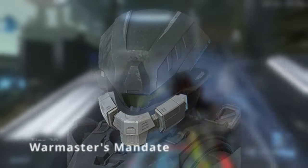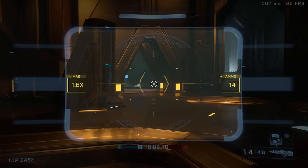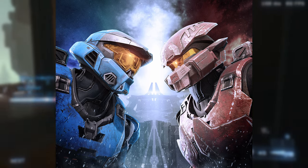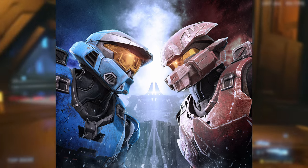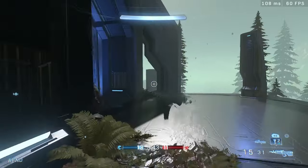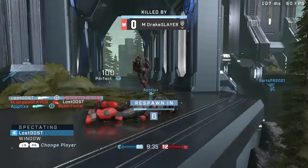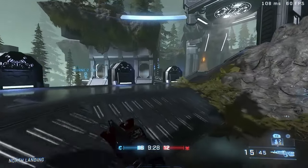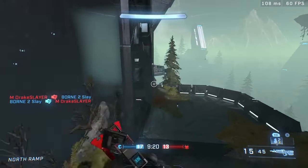On tier 16 we got 500 Spartan points, on tier 17 we got 1,000 Spartan points, on tier 18 we got the Emissary Pauldron — of course this is for both shoulders. Anyways, on tier 19 we got 2,500 Spartan points, and the final tier, tier 20, we got the Emissary Helmet and the helmet attachment called War Master's Mandate. This whole armor set is supposed to be like a Banished set of armor. I kind of feel like this was supposed to be a shop bundle.